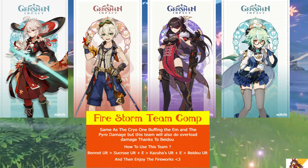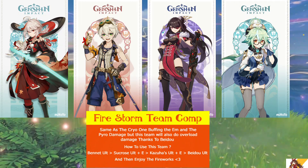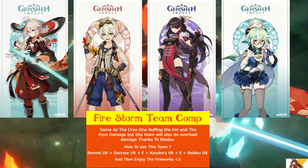This is how to use this team: first, Bennett's ult, then infuse Sucrose and Kazuha's ult with pyro, then use Beidou's ult and E, and last but not least, enjoy the fireworks.